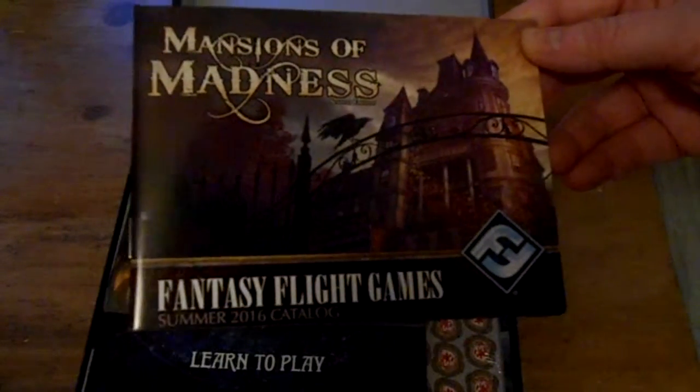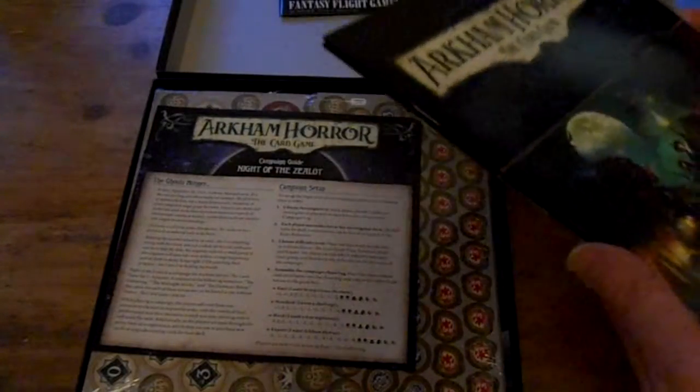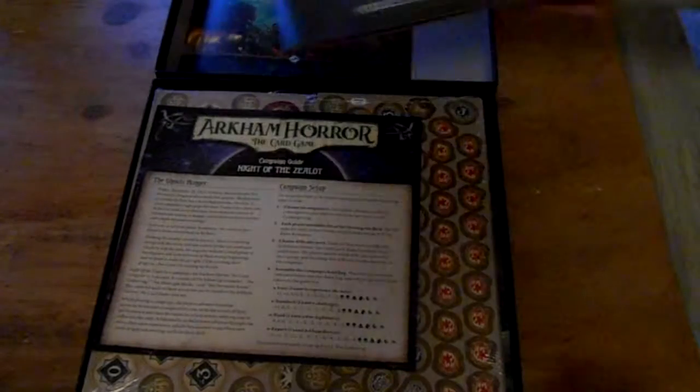First of all, you get the Summer 2016 catalogue, which I guess has other games and stuff that Fantasy Flight make. And then the actual main stuff from the game itself is the learn-to-play guide — I guess this is just like a quick-start guide for what stuff is. And then the rules reference, which I guess is like the main rulebook.